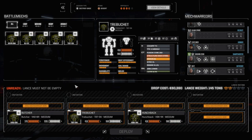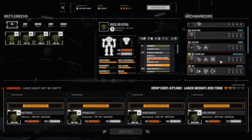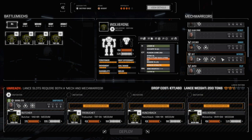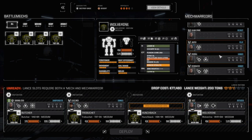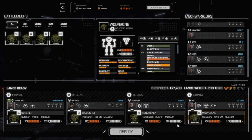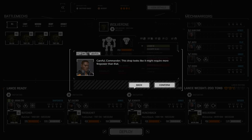Let's load up here — Hunchback, Trebuchet, Wolverine. I'm really interested to see how well those ATMs perform; we pulled the SRM-6s out to go with a little bit more close-in punch. And Veinskater. Here's our lance — let's deploy and get this mission done. They're telling us we need more firepower, but we're going from two and a half skulls to a three and a half skull mission. I think we'll probably be okay, and if we need to bail, we can do that.